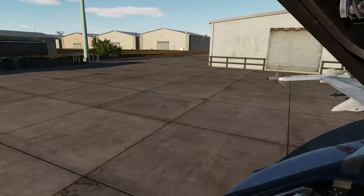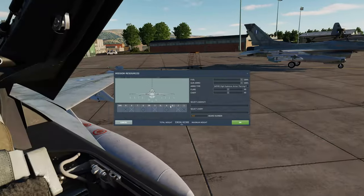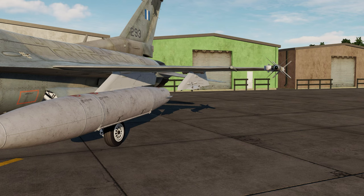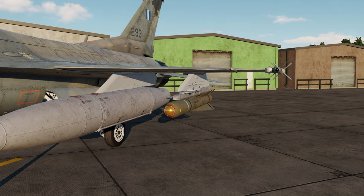Now let's take a look at the armament options we have with Mavericks on the F-16. Mavericks can only be mounted on stations 3 and 7 on the wings. We have four different variants: the AGM-65K or Kilo with the large warhead and TV sensor; the AGM-65H or Hotel with the smaller warhead and TV sensor; the AGM-65G or Golf with the large warhead and IR sensor; and finally the AGM-65D or Delta with the smaller warhead and IR sensor.